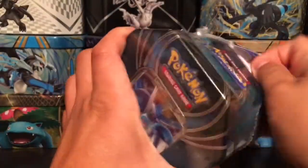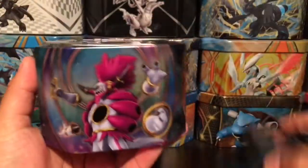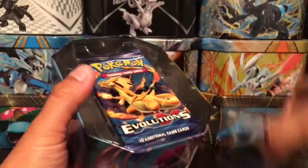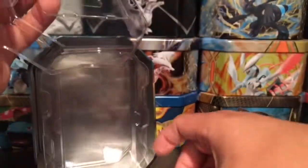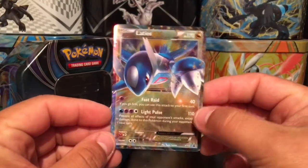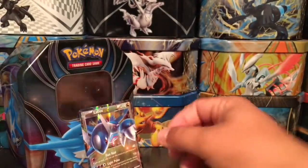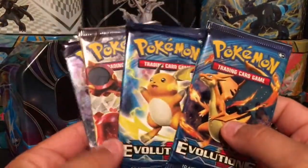We got a Latios EX tin, so let's open it right up. We got Latios, Latias, Rayquaza, and Hoopa in there. Of course this is a reprint or repackage tin — you can see the Evolutions packs right there. Here we have the Latios EX card, and here is your code card. I'm gonna give this away randomly throughout the video.